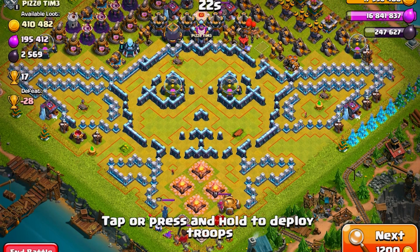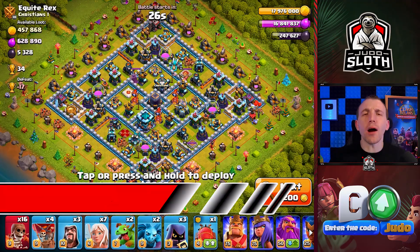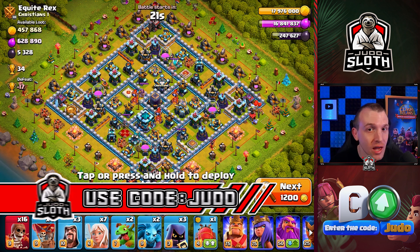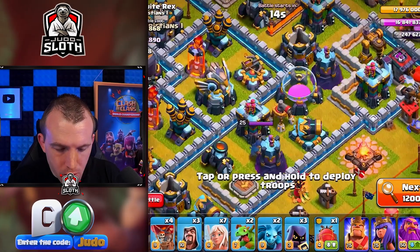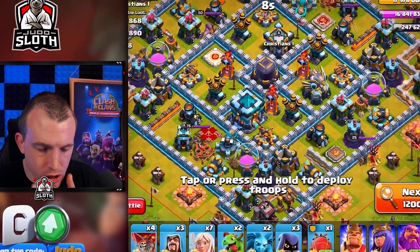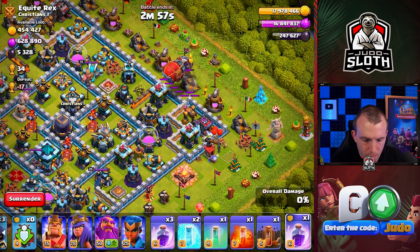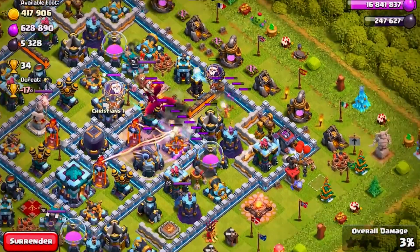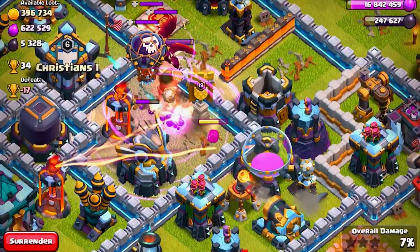Can I just say that this base is pretty cool - I would love this base link. Grogu for the win. We need to try and get better than an 80% two-star with the Mass Super Wall Breakers. We've got the Sweeper here, we can't really send the Battle Blimp in from that area, although we might be able to get into the Eagle and the Single if we're fortunate. I think I want to try and get the Eagle. Come on Battle Blimp, get to the Eagle - oh, there's two Dragons in play.